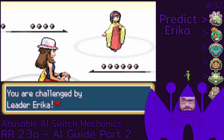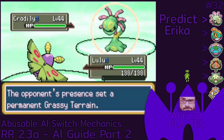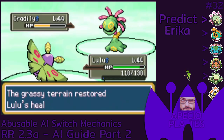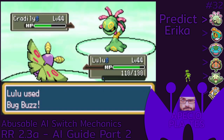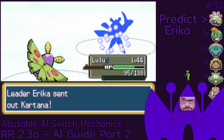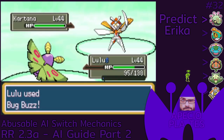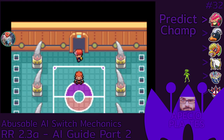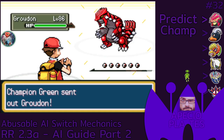This one is pretty rare, as you actually need the AI to do less than 33% damage to your Mon, and you also need to out-heal the AI's damage with a recovery move. Lastly, the AI must have a Mon with a switch-in score that's higher than 4. My friend Plates here — the ultimate AI abuser — has compiled all of the AI switch mechanics to formulate this strat for the champion.